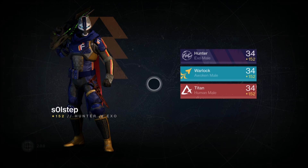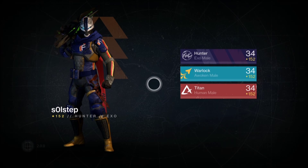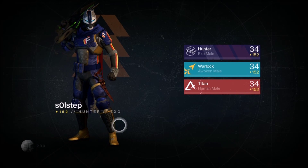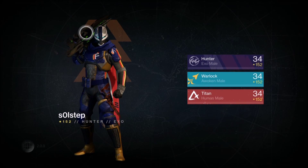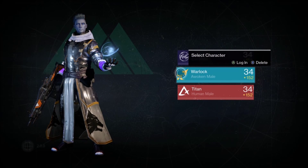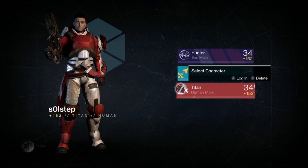Hey guys, it's Soulstep and it is Patch 2.0 for Taken King! The light level is now shown by your name on screen, and there's no helmet displayed on your character. The new light level cap is 152, and we're starting out at 34.